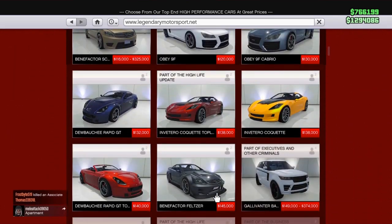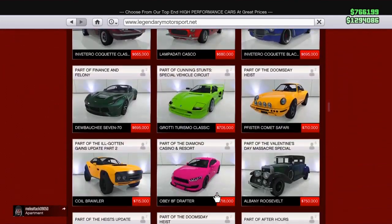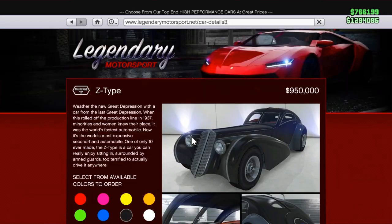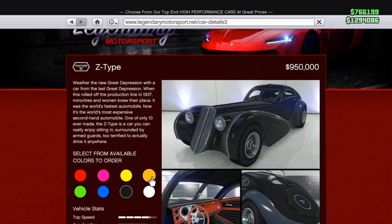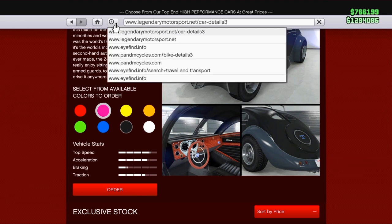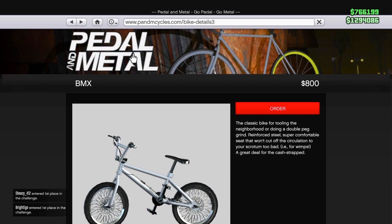Once you're on the iFind home page, go to Legendary Motorsport and scroll down until you find the Truffade Z-Type. Your best bet is to sort by price — I believe it's around 900,000. Once you find the Z-Type, click on it and select the color you want your BMX bike to be. Don't order the Z-Type because you'd waste a ton of money. Once you pick the color, look at the top of the page for a history button — click it and bring down the drop box of recent websites, find the bike details tab, and click on it.